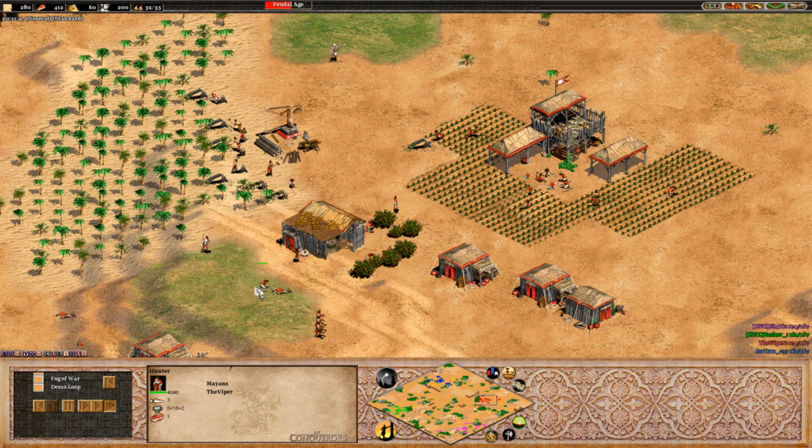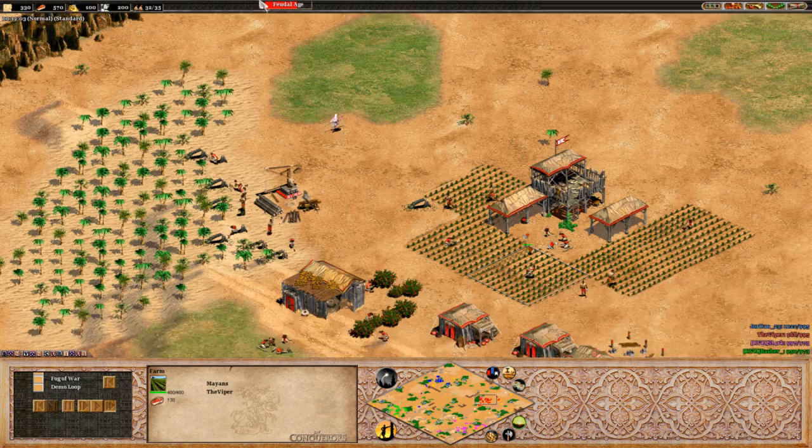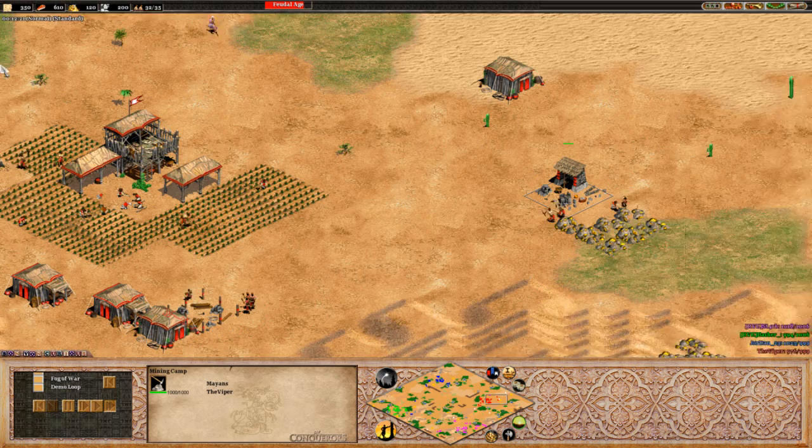As Mayans, 20% faster villager collection - longing resources - it's absolutely great to have, especially on deer, gives you such a good bonus towards them. Saying that, the scores aren't refreshed. There we go. Jordan looking like he's having the lead now, but that could be due to scouting. So we'll see how this ends up as soon as players start to get to castle.